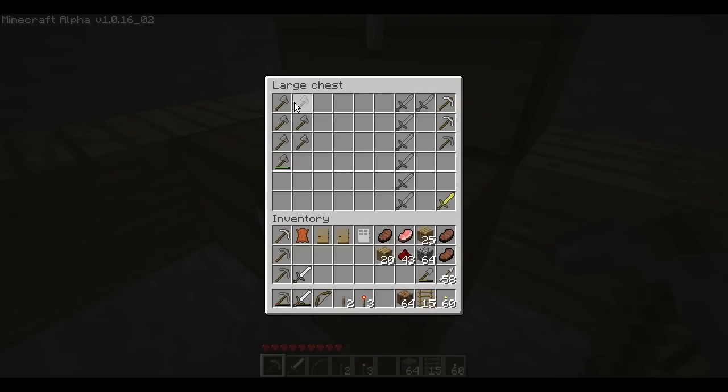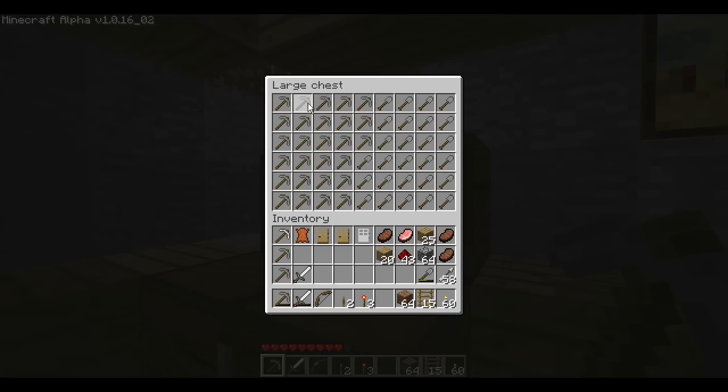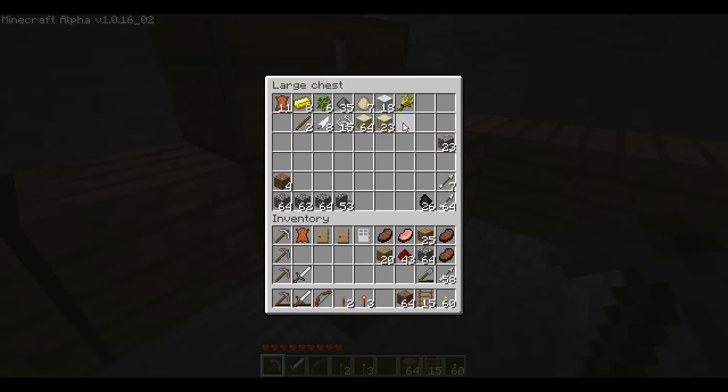In this first chest we've got a few axes, some stone swords, steel picks, and of course my gold sword. This second chest, up here on the top left, is filled with stone pickaxes and stone shovels. These things I use a whole lot of, so I've made a ton of them. Down in the lower right, we've got all of my crafting materials and a few other miscellaneous items like coal and these stone steps.